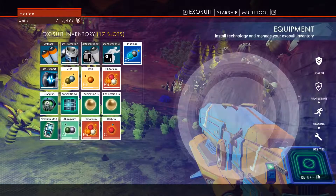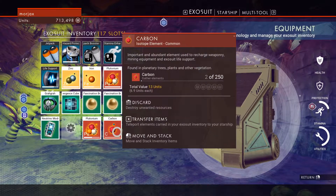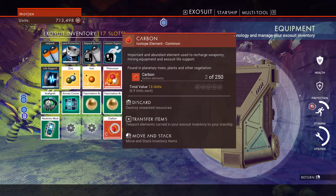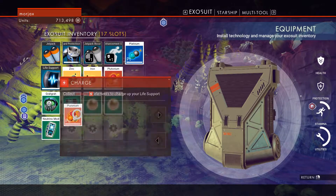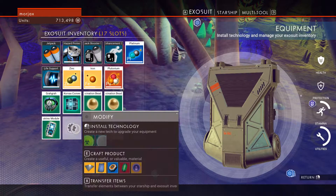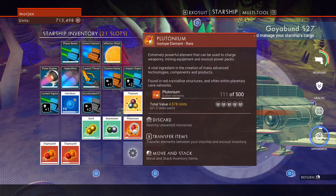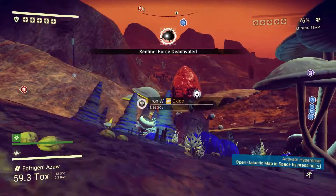My inventory was full. Let's go ahead and transfer this, transfer this, scrap that, charge that, grab this, scrap that and scrap that. Alright, we've got almost a full stack of aluminum, so that'll be nice.